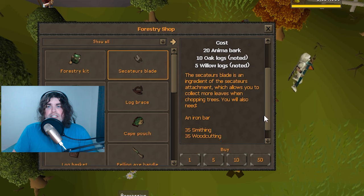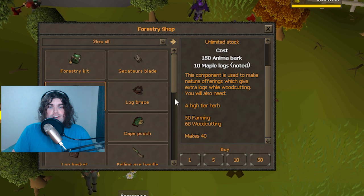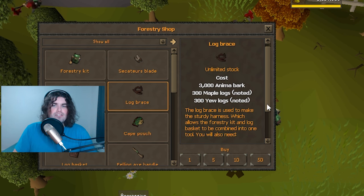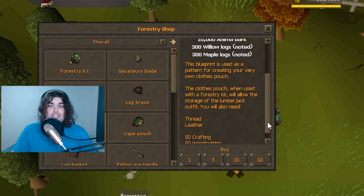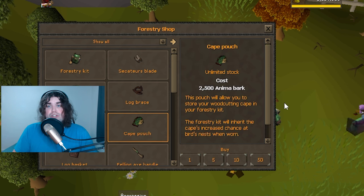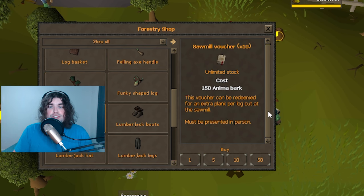Other rewards include Secateur Blades, which give more leaves while chopping; Ritual Mulch, which gives a bonus chance of receiving logs; the Log Basket, which can hold an extra 28 logs, similar to the Fish Barrel from Tempoross; the Log Brace, which can combine the Log Basket with your Forester Kit; the Clothes Pouch, which lets the Forester Kit hold your entire Lumberjack outfit and retain its experience boost; the Cape Pouch, which lets you store your woodcutting cape in the Forester Kit and retain its bonus chance for birds' nests; Twitcher's Gloves, which give a 20% chance of receiving a specific bird's nest whenever you receive a bird's nest; and Sawmill Vouchers, which give you an extra plank per log cut at the Sawmill.